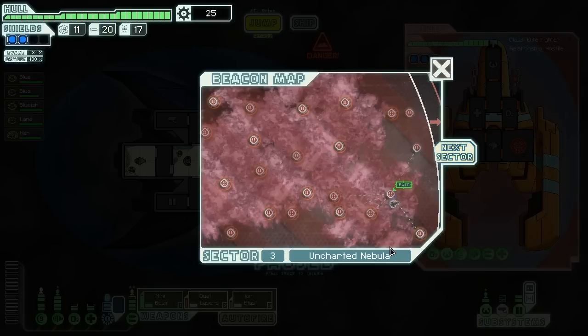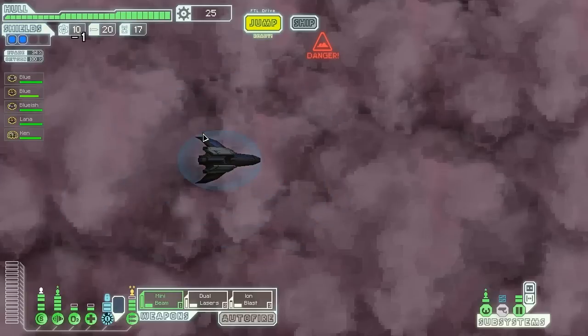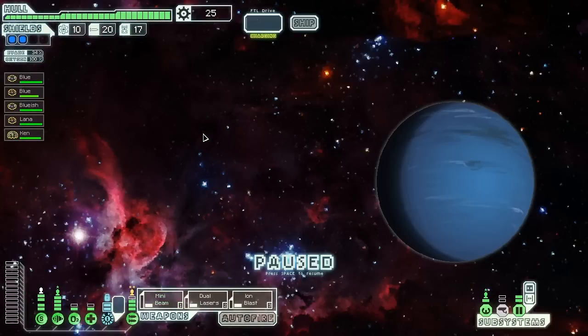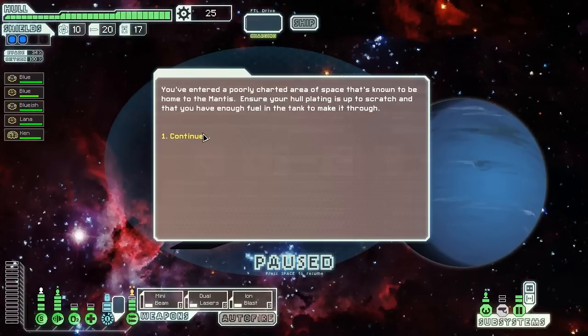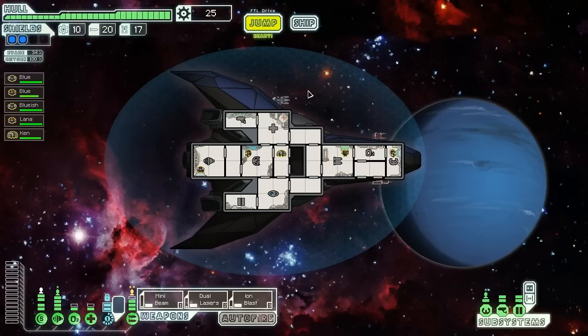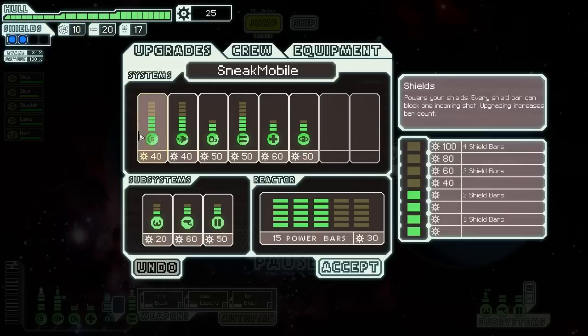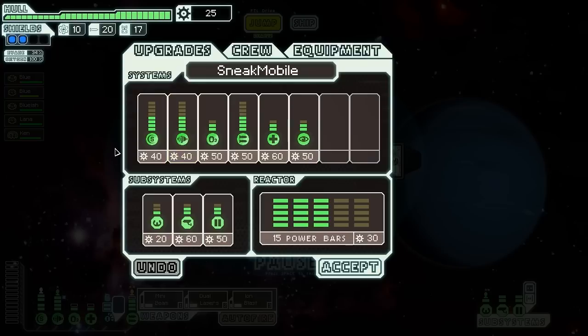Hello tubers on the edge, and welcome back to Let's Play FTL with me, Blue Ankylo. Here we are escaping from the jaws of defeat — mantises or rebels? We haven't done much with mantis, let's go have some fun. So welcome back — Sector 4, which means it's episode 4! A quick overview: the Sneak Mobile, stealth cruiser mark type A, looking fairly well upgraded for Sector 4.